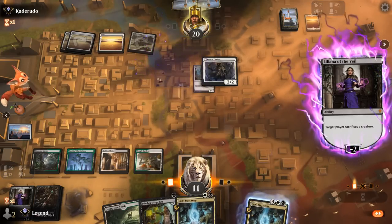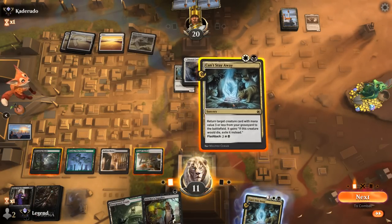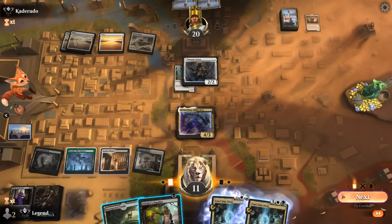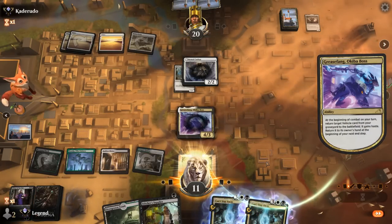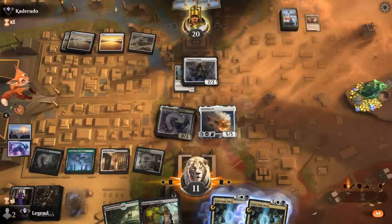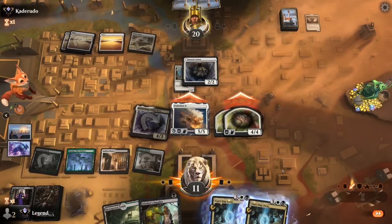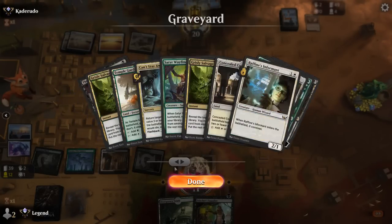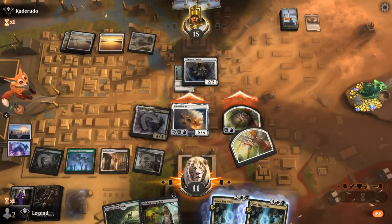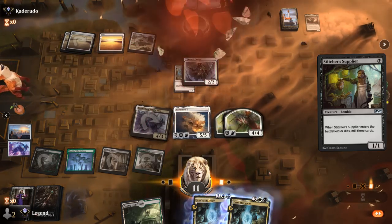We get our Informant back and we don't need to flash back Can't Stay Away — can play it for two mana now. They may have another Adeline in hand, so bring back Grease Fang and I can still play a Stitcher Supplier. I don't think they have any interaction for single white mana. Now that Adeline's gone, even Brave the Elements wouldn't be all that threatening. Best they can do is play another Brutal Cathar, but then the Angels can still get there — if they go after the Angel token we just bring back Parhelion once again since we can Can't Stay Away to bring back Raphine's Informant and discard Parhelion. Our opponent has seen enough — on to the next one.